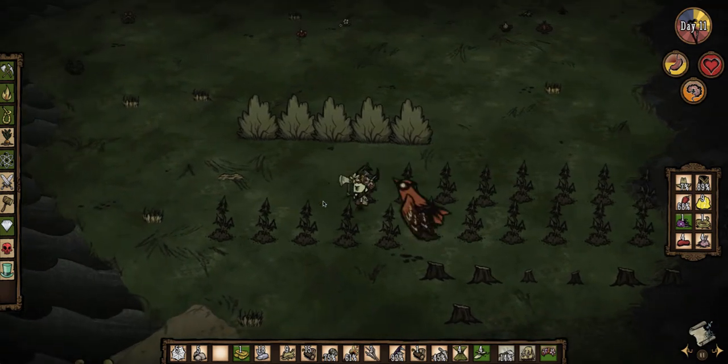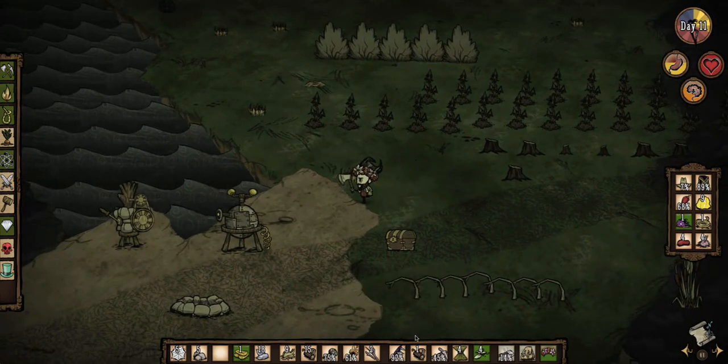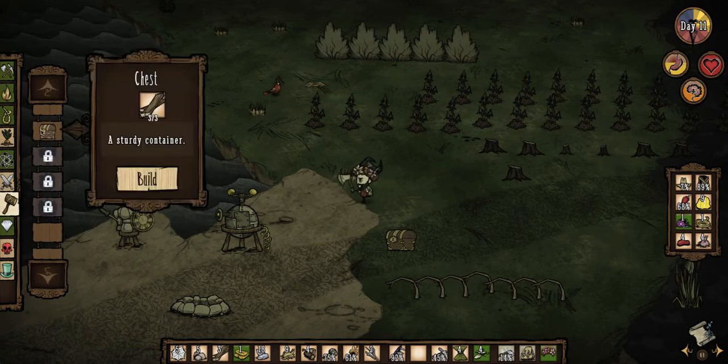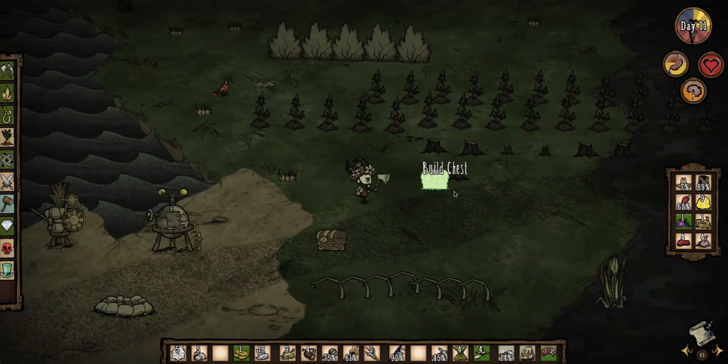You do need a lot of trees in this game — wood is a resource you need a lot of. Okay, so now let's get another chest made. I'll make this maybe our wood chest. We'll make a chest — I usually put it just right by all the wood. Maybe I'll put it up here.